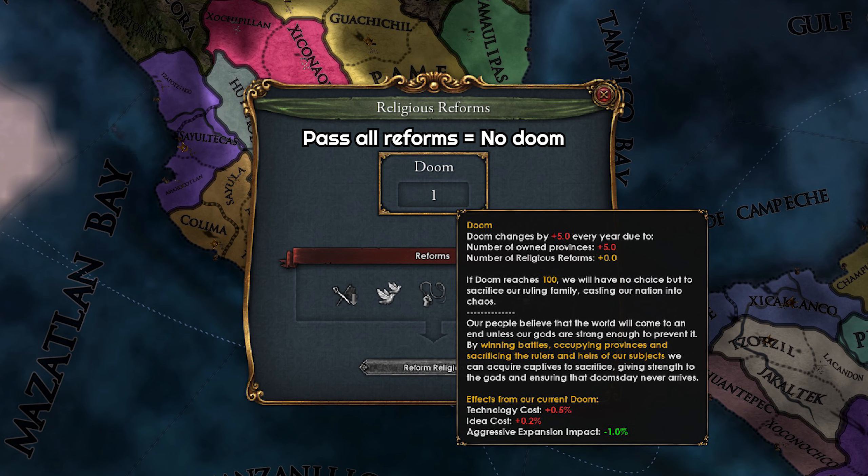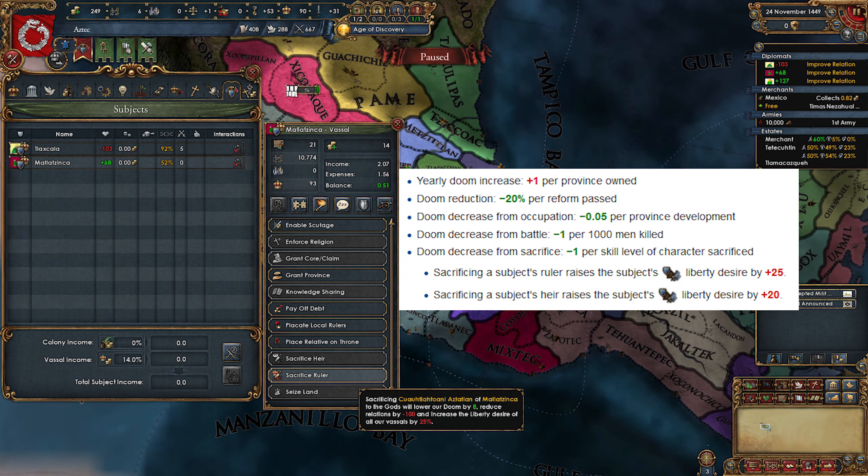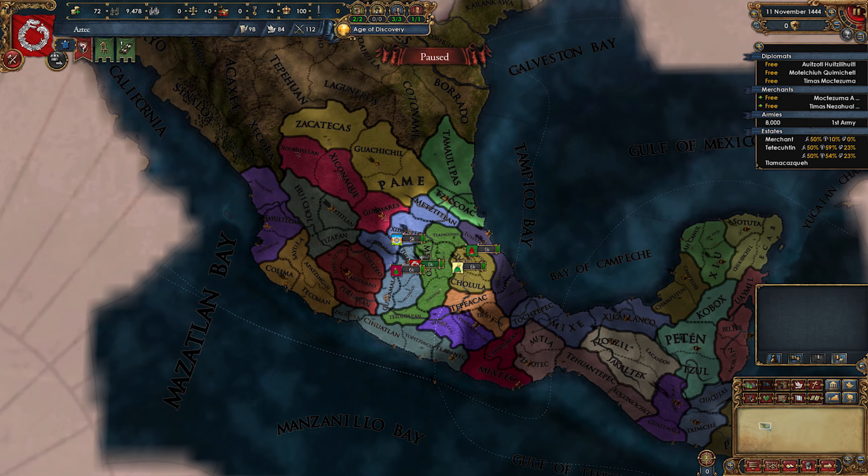So we don't need to manage Doom once we have passed all five reforms. In case you find yourself unable to reform quickly enough, you can also decrease Doom by engaging enemy armies, occupying their provinces, and by a subject interaction which lets you sacrifice your subject's ruler and heir — that will mean more liberty desire for them, but if you are playing Aztecs right you will never need to use it. So now it must be pretty clear that we need to play aggressively at the start, keeping Doom ticks down and passing religion reforms quickly.